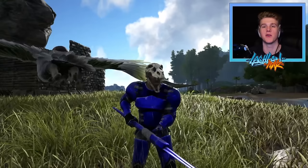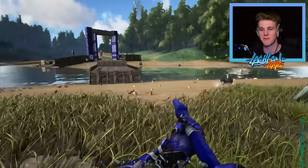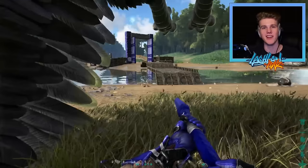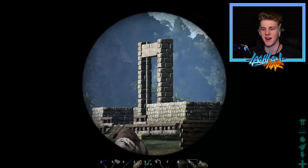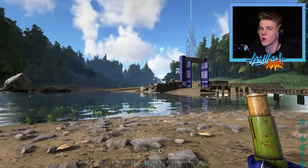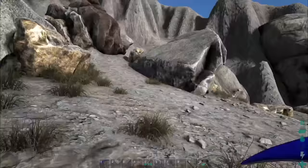Hey, what is going on guys? It is Lachlan here and welcome back to a brand new episode of the Ark Survival series. We've got a lot to go through this episode - the start of our fantastic house has begun for the Blue Bantam boys. Mr. Meola has started the construction and we're gonna be continuing it. It's gonna be like a Frankenstein house mansion headquarters - we don't really know what we're gonna call it at this stage, but we're all gonna contribute. He's already got the foundations going and you can see the start of it right there in the middle.